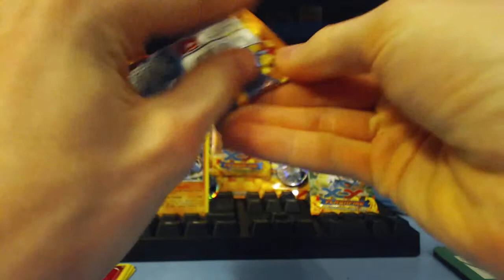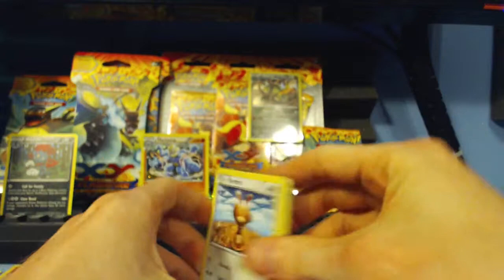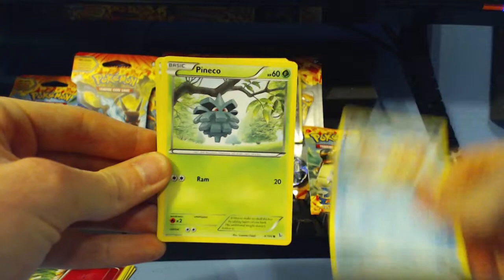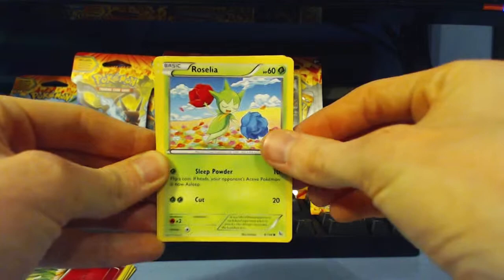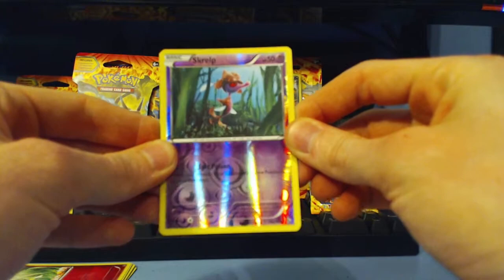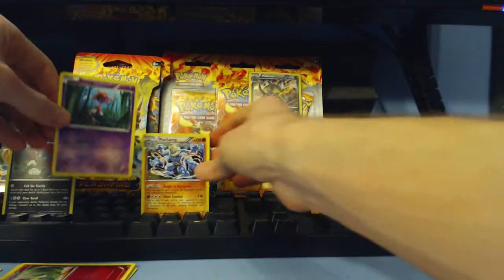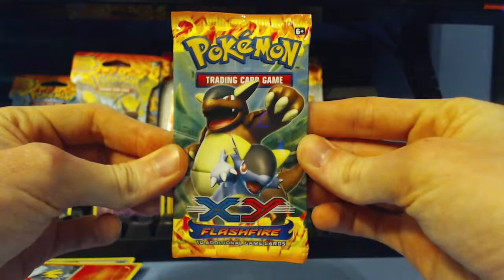Moving on to the next one. We will be opening the pack with Mega Charizard Y on the front. Online code. We have Sentret, Weasel, Pineco, Binacle, Roselia, Sneasel, Trainer Poke Pad item, Fletchinder, reverse holo Skrelp — awesome, and it is a common card. And then a rare non-holo Floatzel. So again, still getting non-holo rares, but that is all right. We do get some reverse holos and I'm okay with that. This is an early release; can't expect anything too fancy.